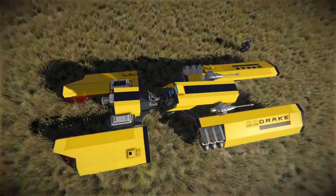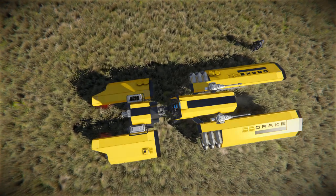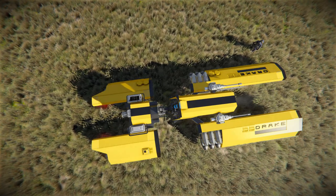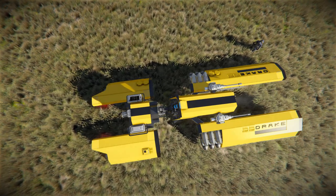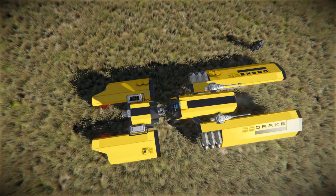Looking down at it, this is how it's all been set up. Each of the four rectangles that attach onto the middle of the ship are all statically connected, so there's no hinges, no rotors or anything like that — except for the autocannons. They are on rotors, and you can move them around if you want to.